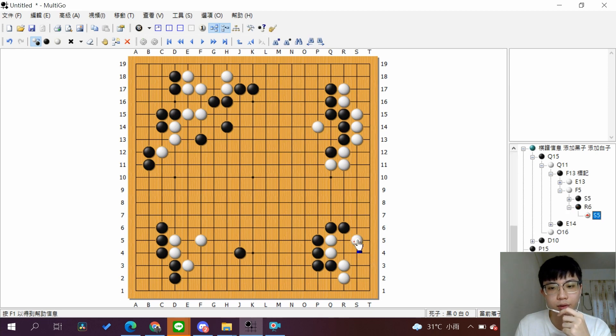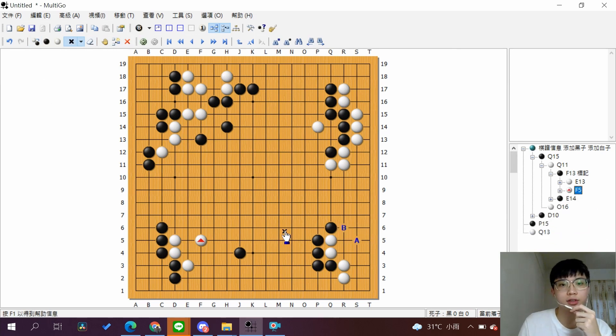If you go like this way, you can just do like this. It's much more comfortable than the structure we saw before, but there's still a cutting here. So that's today's quick lesson — please enjoy it, hit the like button, and subscribe. Thank you.